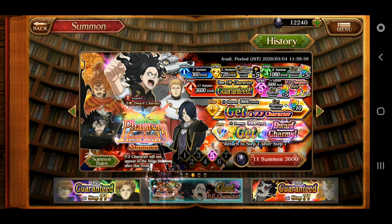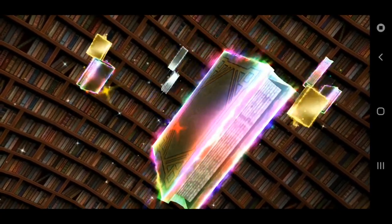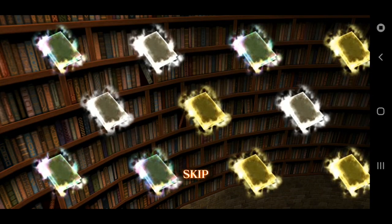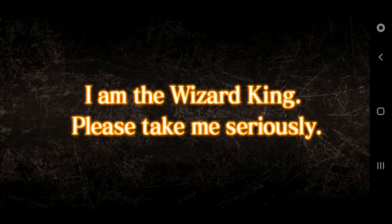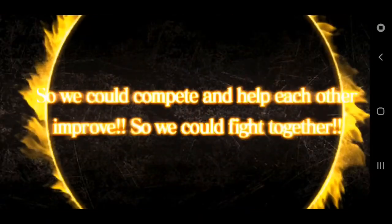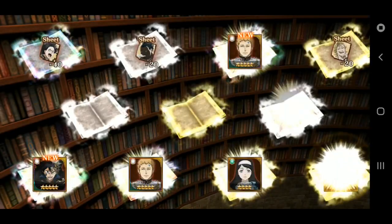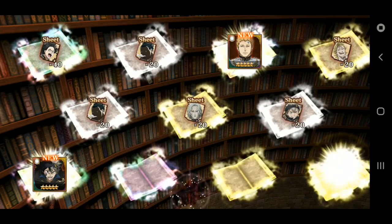Now I'm releasing something for Black Costa and the Fogolion Salamander. Another 4 five-stars — I don't think this is common. Boom, Dwarf Charmy again. And then boom, Julius. So it's not that bad. I really can't be mad. Someone else, and then boom — Black Costa, I got him. And then another Julius. He really likes me.